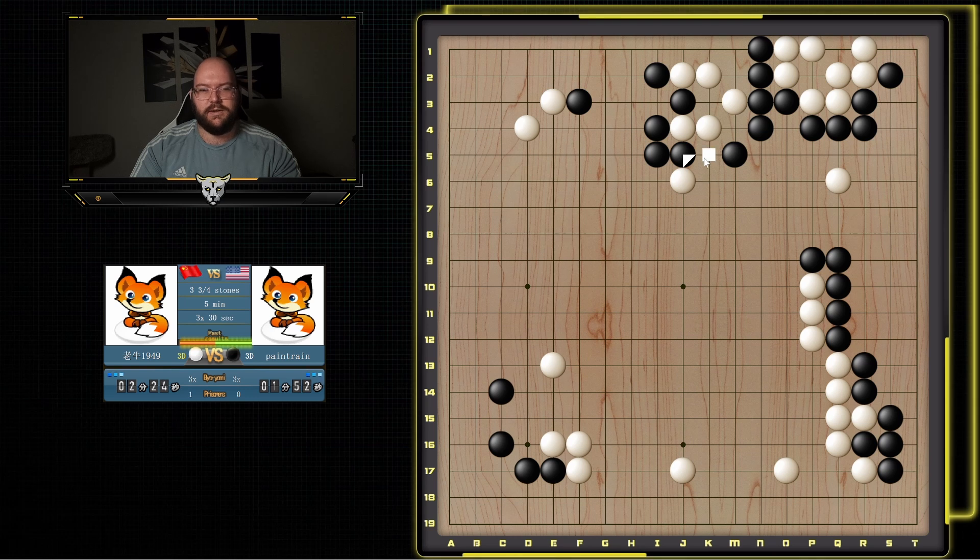He probably should play here and then jump here, trying to turn the center into points. Because this — I'm not sure what he's going to get. So yeah, he can do this — it's atari. But I'm just going to keep extending, reducing his potential here. And I don't really care if he connects to this stone, because I'm reducing this, and all my groups should be alive.